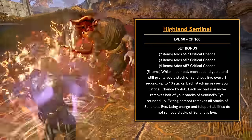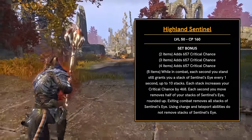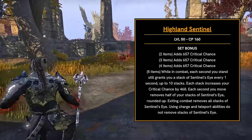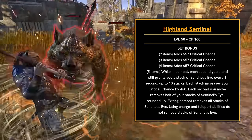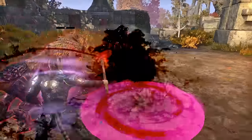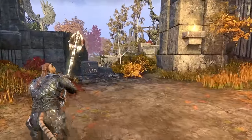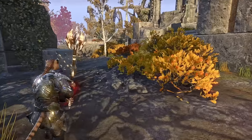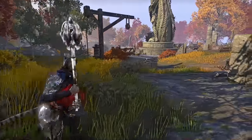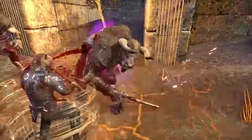This is a ton of crit chance. Once you get this fully stacked, considering the two through four-piece bonuses, we're looking at close to 30% bonus crit chance on your build. But there is a downside — each second you move removes half of your stacks of Sentinel's Eye, so you're going to have to stay essentially stationary for this set to work. Pretty specific use case, but this should be really good for parsing, since you don't have to move when using the Trial Dummy.